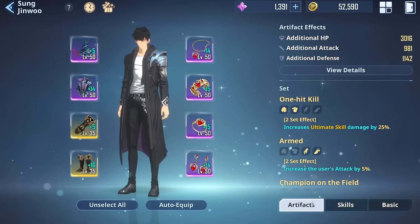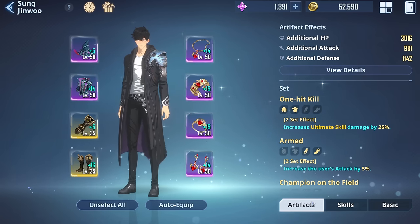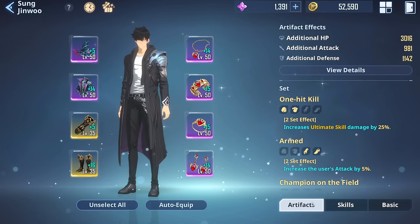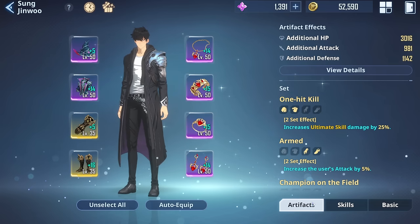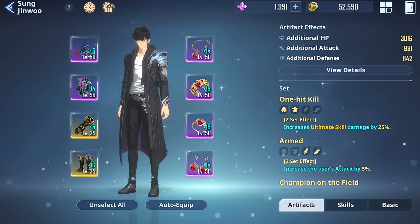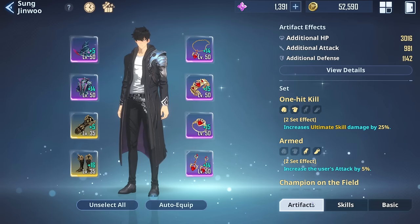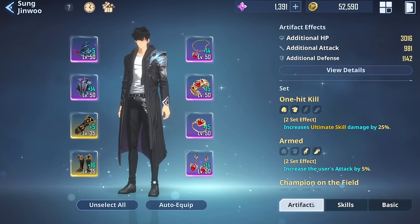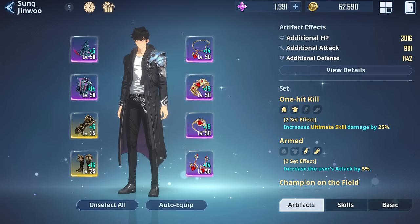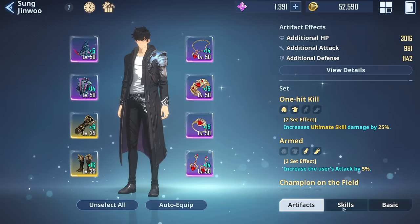We'll also talk about artifacts. This is still my big work in progress because I made a few mistakes that cost a lot of coins. I could go the pay-to-win route, but I want to suffer a little bit longer so I learn as much as possible. In a week or two I'll go for a few coin packs for a massive boost, but for now I'm a low spender.